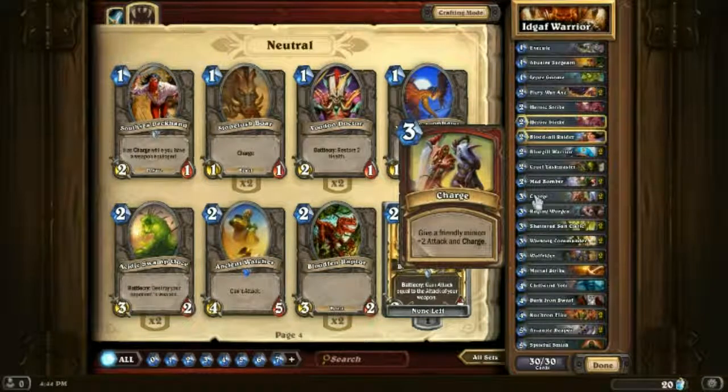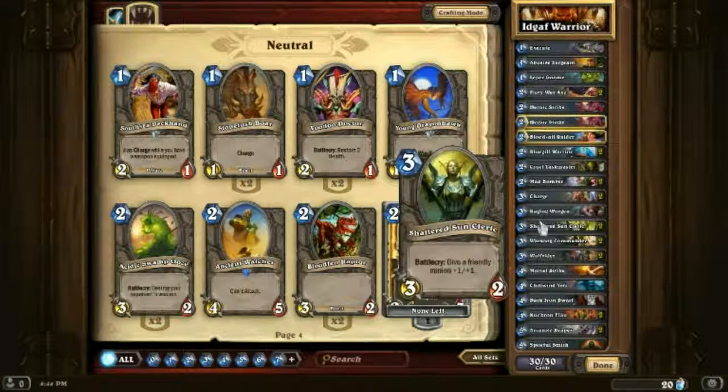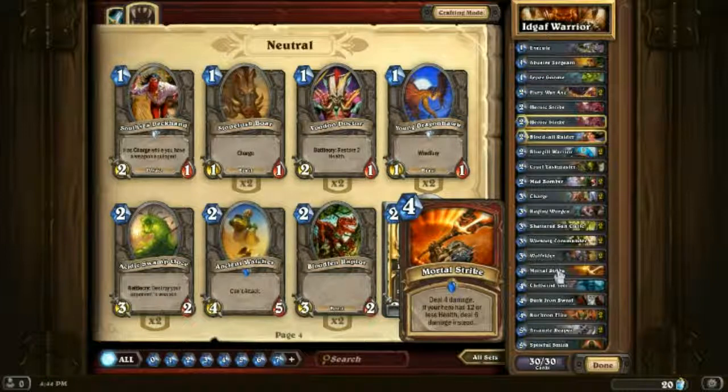Then we have Charge — the later the game goes, the better it gets. Raging Worgen: if you can get the Windfury, he can deal a lot of damage. Shattered Sun Cleric: make one of your smaller guys bigger and hit for more damage. Warsong Commander: give your little guys Charge — drop him, drop a couple other guys, boom. Wolf Rider: Charge, smack. Mortal Strike: 4 damage to the face, or late game, 6 damage to the face.